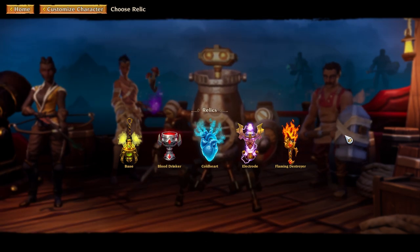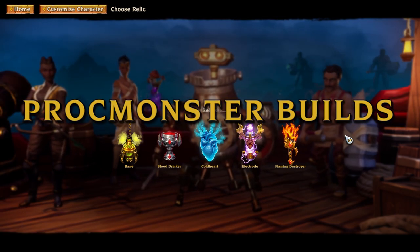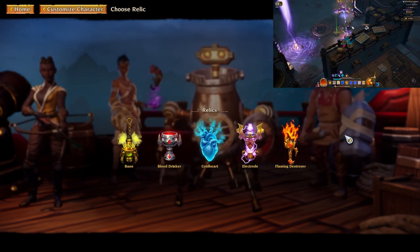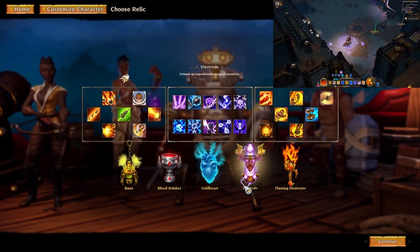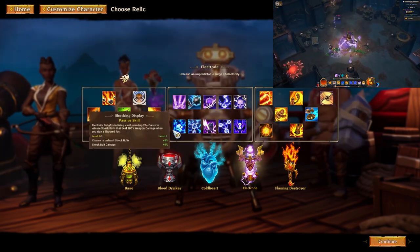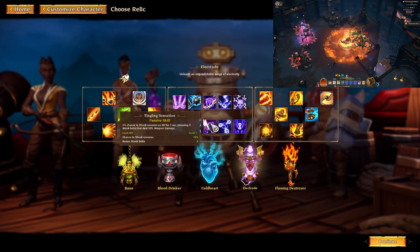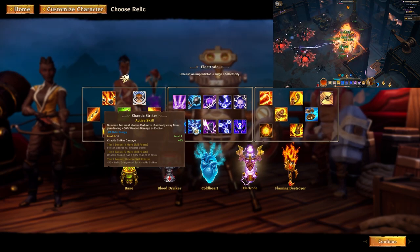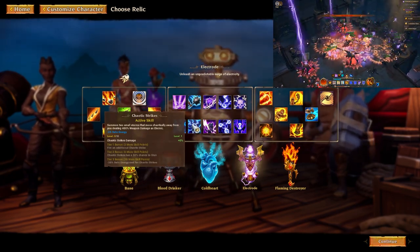Let's go from the builds I like playing the most — proc monster builds — and tell you the three relics I would suggest checking out. Relic number one for proc monster builds would be the Electrode. The main reason would be lightning strike and shocking display alongside tingling sensation. You can pair those with chaotic strikes for direct damage and make it a hybrid between a direct damage and a proc monster build.